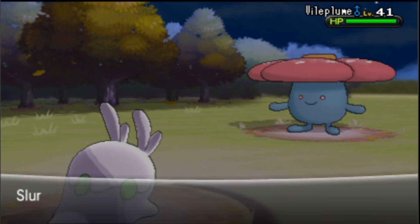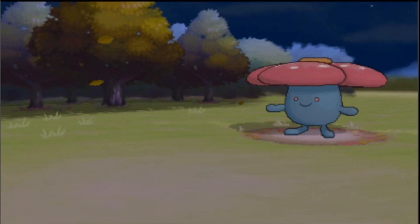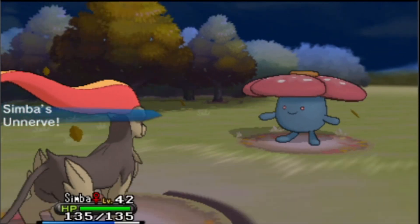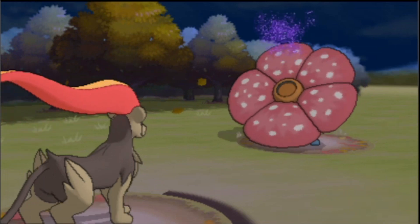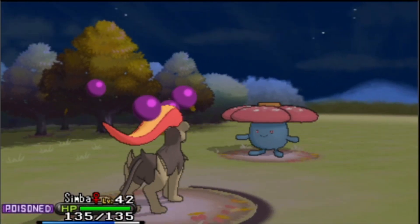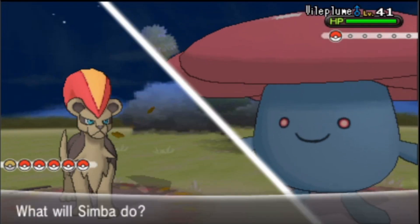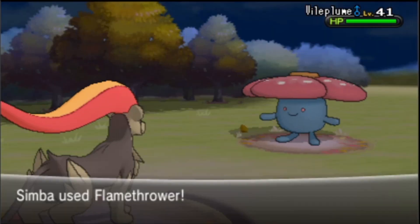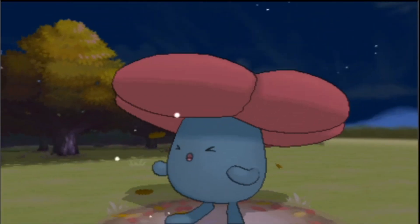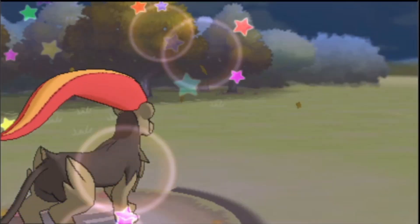I'm going to switch to Simba because Slurp is about to level up. And get ready — I can get for my Sligo and then I get Gurdurr. Poison Powder! No! Simba just got poisoned. Get through the flames out here! Nice! That's an ordinary explanation. There we go.